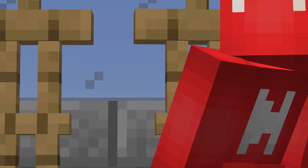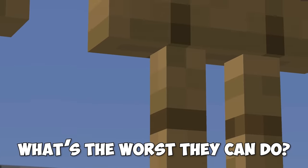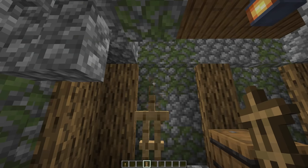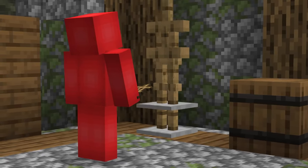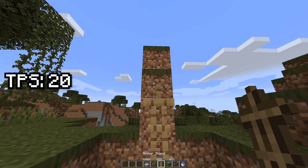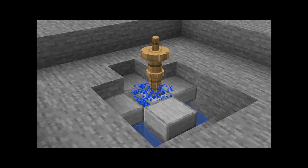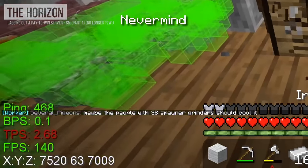Number eighteen — armor stands seem pretty harmless; after all, they don't have arms. But according to channels like the Horizon, they can do quite a lot. Since we can overlap these entities into the same block, we can get a lot of lag in a small footprint. After getting enough of these into position, the game's ticks per second will slow way down. After dropping these onto a fence with water, the lag gets even worse — and from that point, we continue to drop the TPS and make the server borderline unplayable.